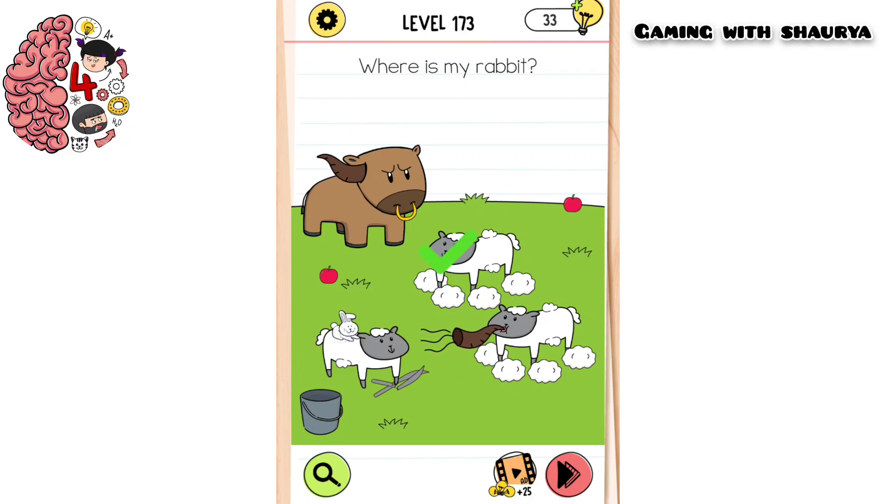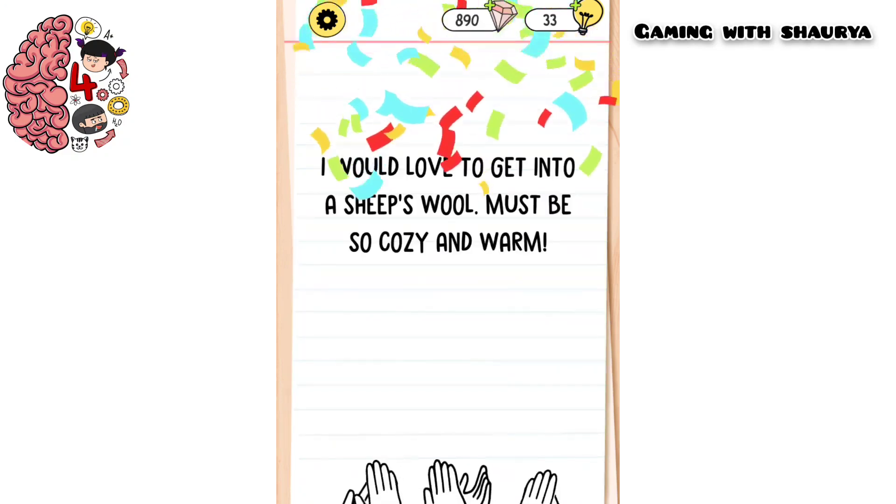First of all, use the scissor to cut the wool of the sheep — but there's no rabbit here. Now cut her wool. There's also not here. If you tap on this sheep, she will break the scissor.